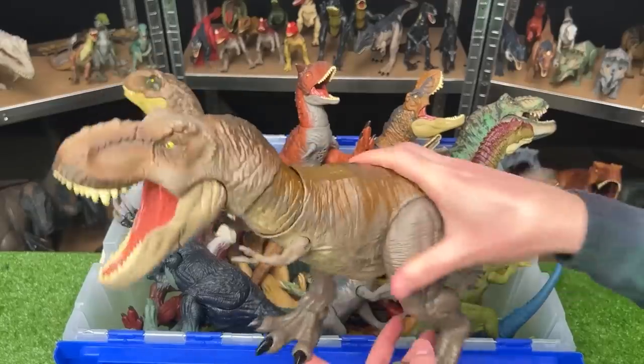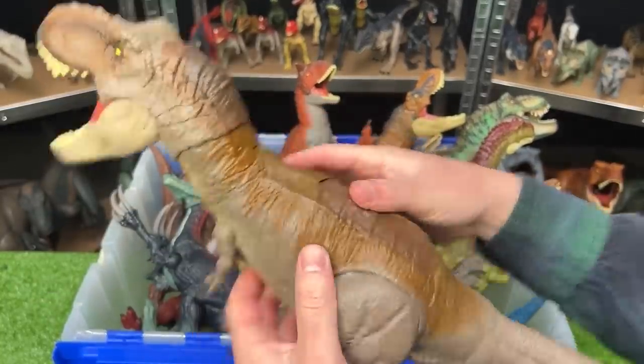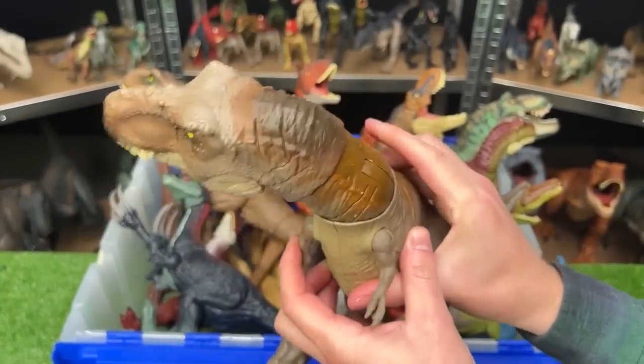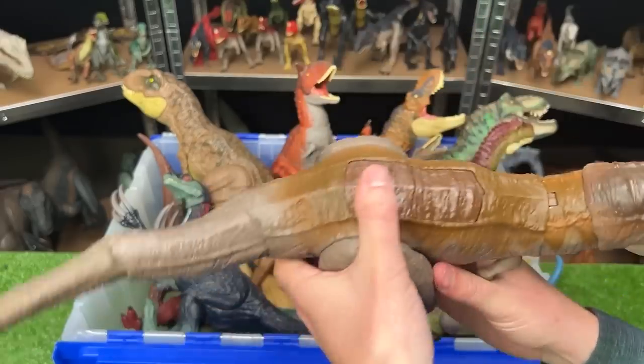Next up, we've got the Terrain T-Rex. This T-Rex has a really cool ability — when you press down on this button, it does a tearing action. It's like tearing away some meat. That's really cool. And it comes with a second action button to swing the tail.